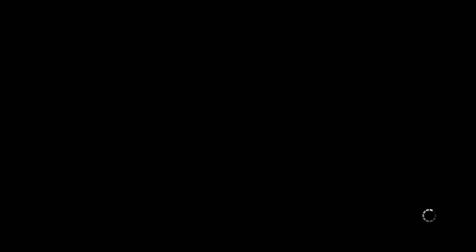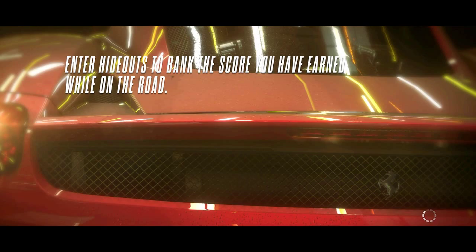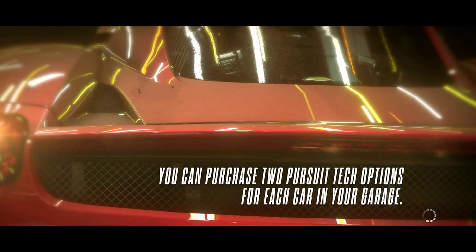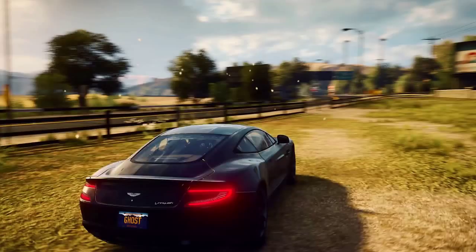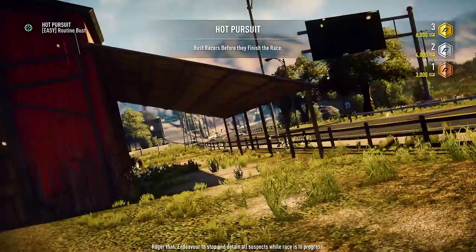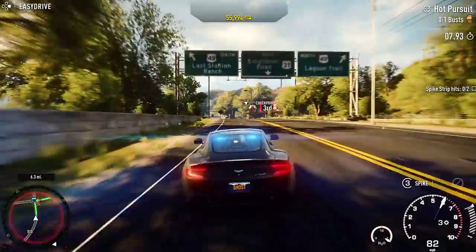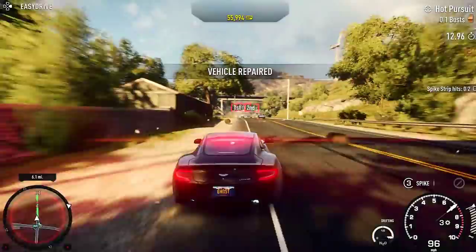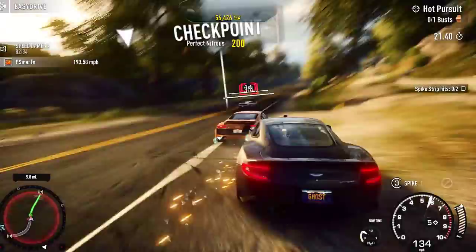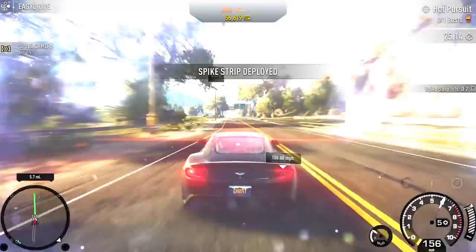We're gonna head over to this hot pursuit, go ahead and start right there, and hopefully this works out. At least we're actually being able to keep up with people this time — when we were in that Charger, that thing was so slow we couldn't even keep up with people, but now we're in this Aston Martin baby. We got that supercar swag. Alright, hot pursuit, here we go — we're gonna lay down spike strips in front of all of them. One hit! Ha ha, this is the trick!